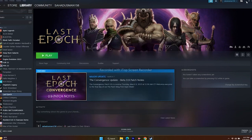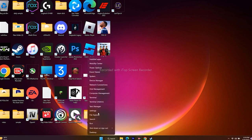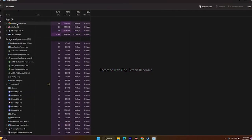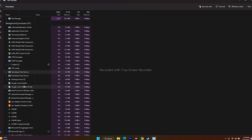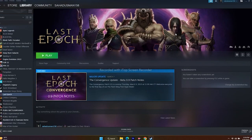Close overlay and overclocking applications. Open Task Manager — there may be many background apps running. End tasks for overlay apps like Discord, and close overclocking tools like MSI Afterburner and RivaTuner, as these drain performance and can interfere with the game. Once done, try launching the game.